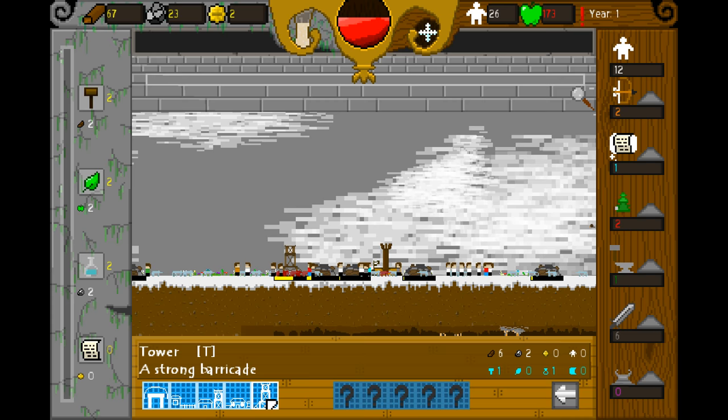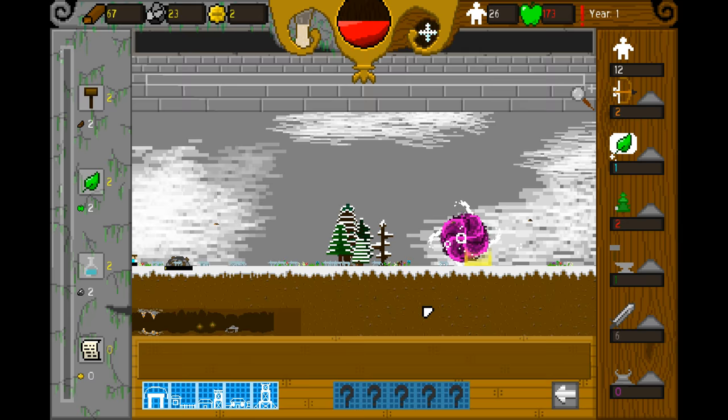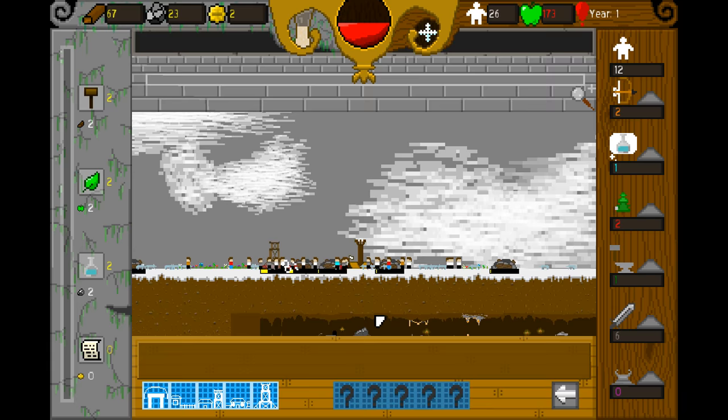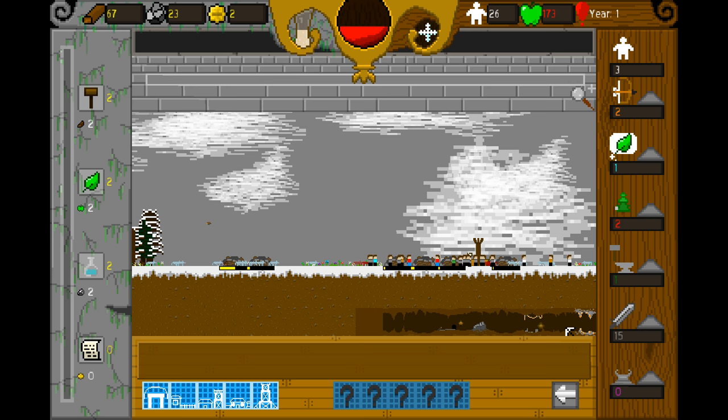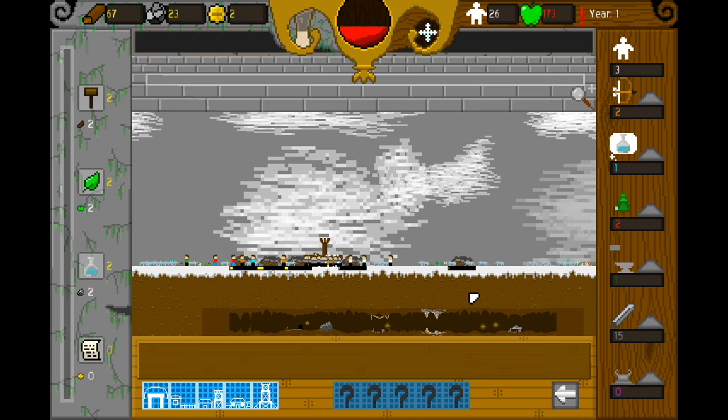What does the tower do? A strong barricade — it did not do much, I gotta say. Is this going to happen all winter long? I still have 26 people but... we need more. Let's have 10 — maybe 15 — people just being warriors. I don't know, this is looking really bad.